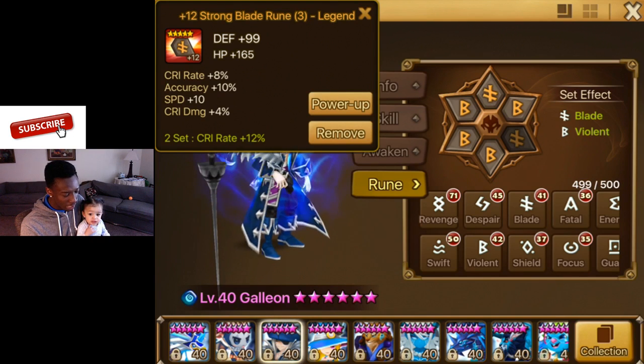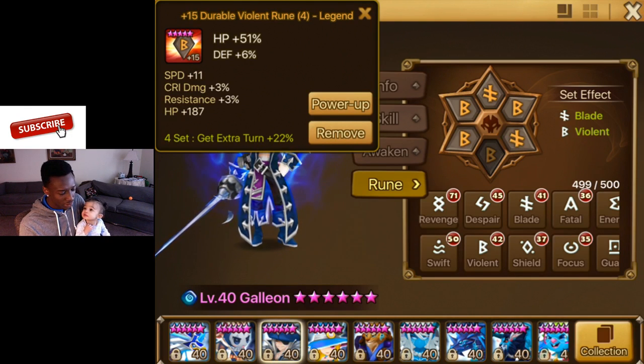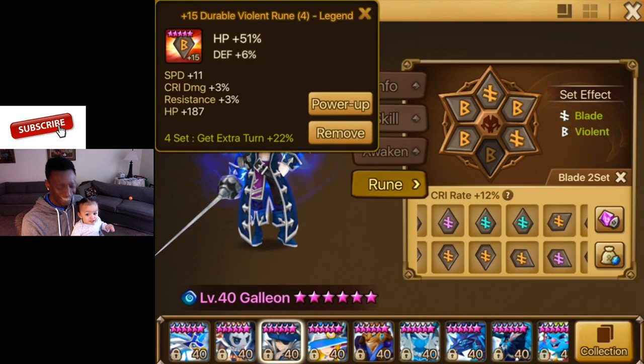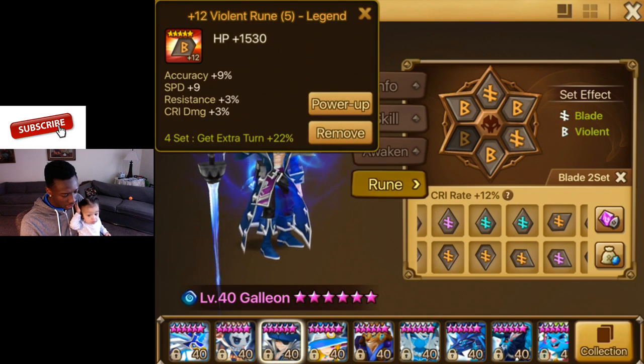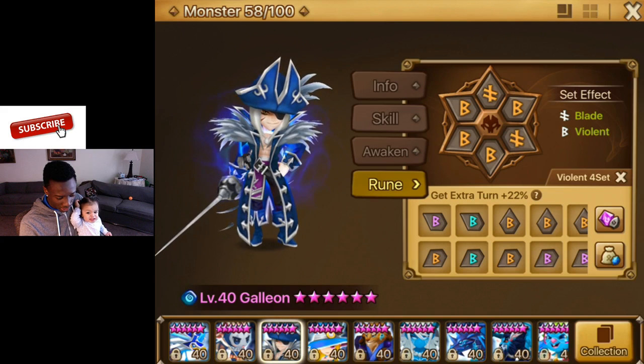I put this rune on for the accuracy and speed. I'm changing it out also. I have this one I want to put on him — I got this one with 15 speed. I need that, and I got like more accuracy and a little defense. I'm going to max this monster and put it on him and give him a little bit more speed. I don't think I have a rune for that slot right now, but I'm changing this one out also.